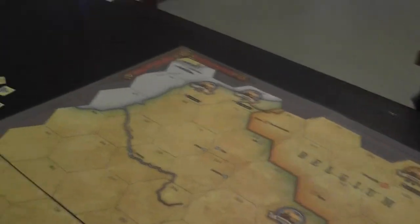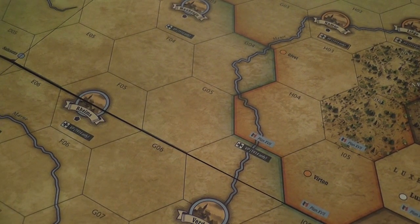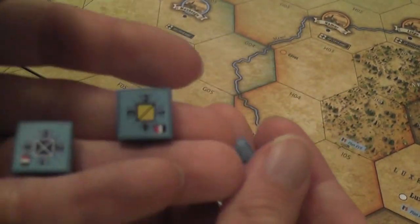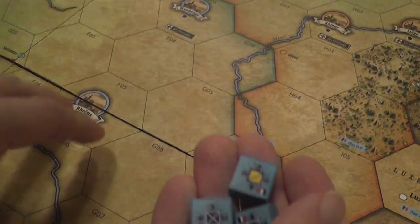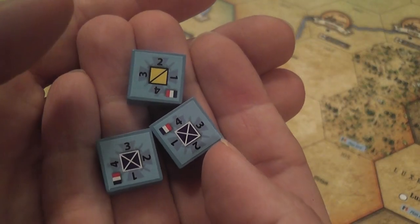Let's have a closer look at the map and talk about gameplay in more detail. This is a block game. Units are fairly generic — there are pretty much only two types of units that go on the board: cavalry and infantry, with infantry being by far the most common. Aircraft also count as units, but the functions of the other elements of the army are fairly abstracted.